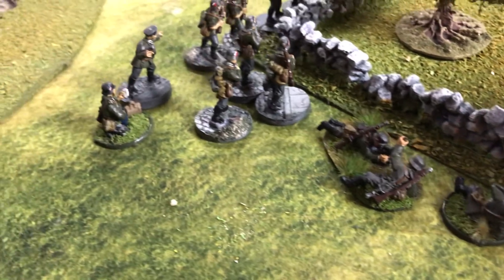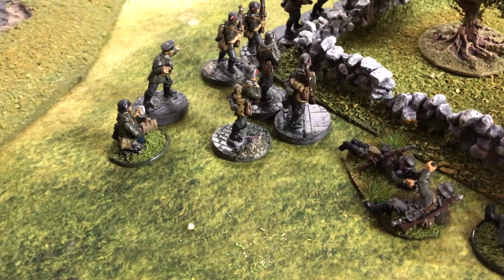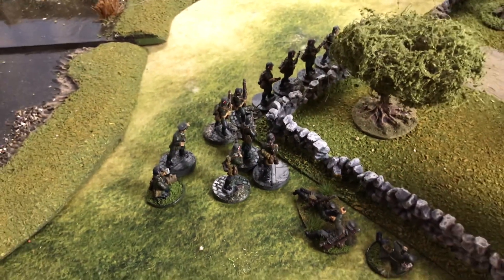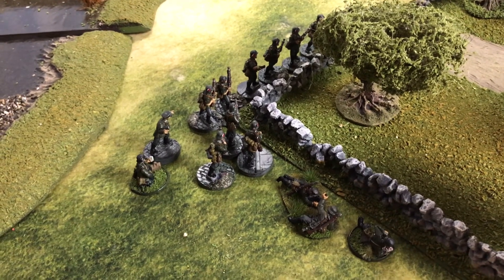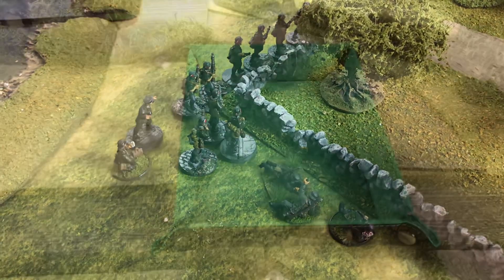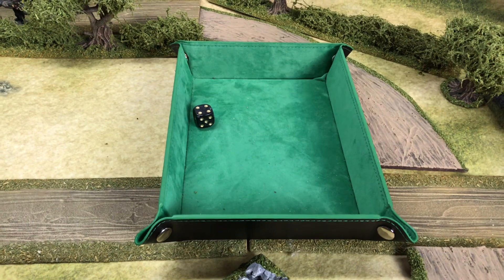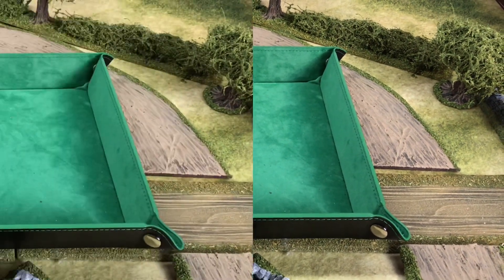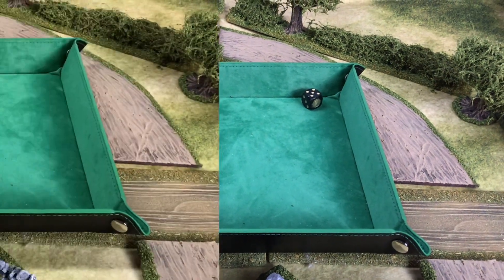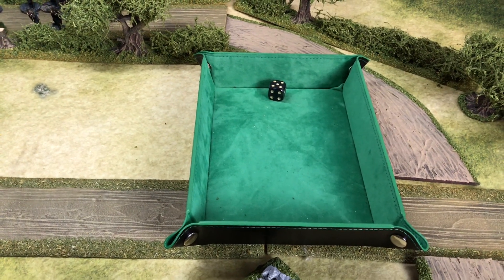We also have a mortar team and a medic. The main character is next to the medic, and we'll work him out in a moment. We need to roll rep for the advancing unit, the mortar team, and the medic. The main unit rolls a 4 — standard rep 4. The mortar team rolls a 5 — rep 4. The medic rolls a 5 — also rep 4.